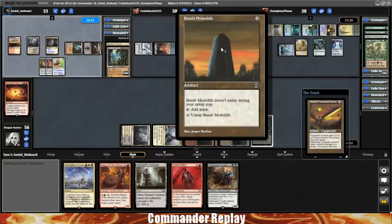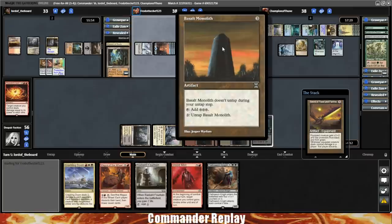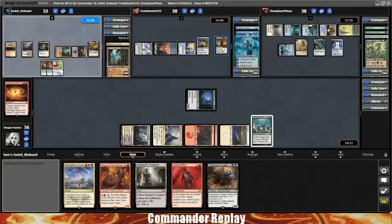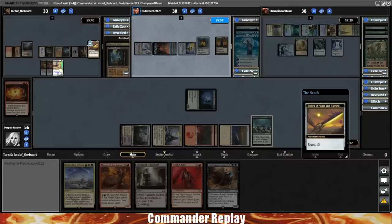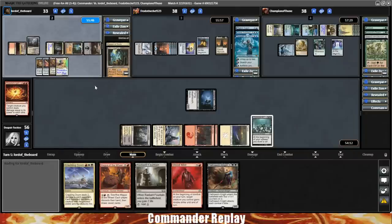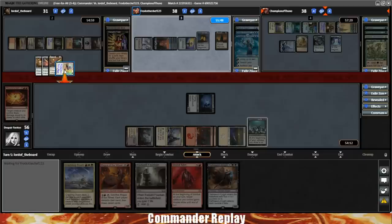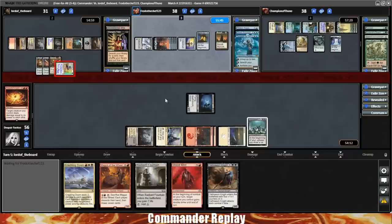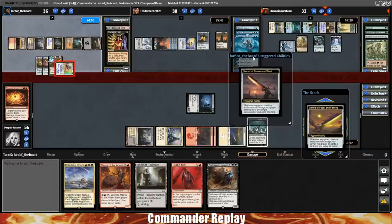Opponent's gonna get themselves a Feast and Famine, making that Weathered Wayfarer a real nasty. They cast a Vampiric Tutor. Opponent going into the Simic player makes me happy — they're gonna get hit with two swords, Sinew and Steel and Feast and Famine. Opponent decides to shoot the Basalt Monolith with the Feast and Famine. Opponent discards a Gaea's Cradle — what? Maybe it's because all their creatures got blown up, but still I'd hold onto it.